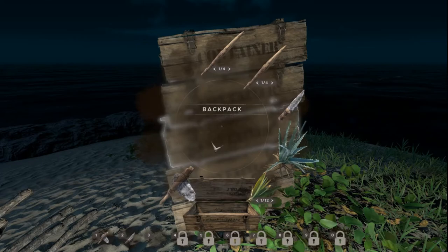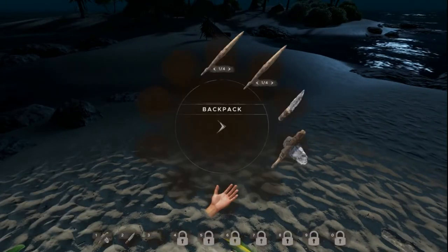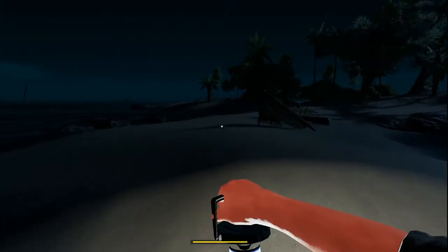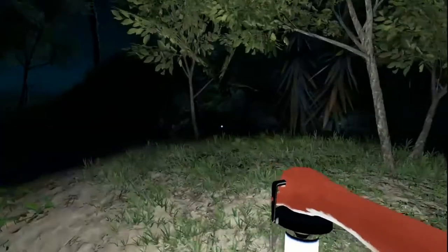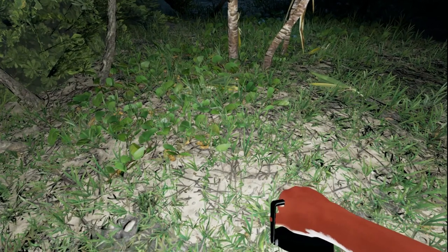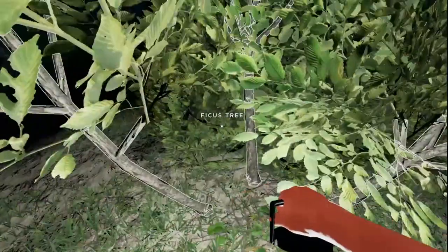We'll start another metal scrap pile there. We do have two aloes, so we can pop that there. They have three fibrous trees on this island — awesome. Three trees gives you 18 leaves automatically, and they regrow every two days, plus whatever grows on the island. You can't underestimate what that means for your health.